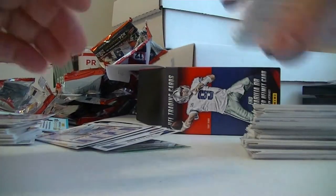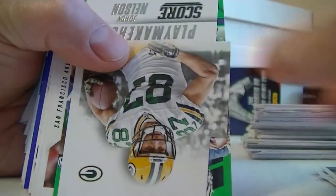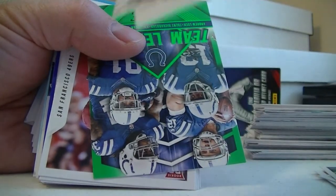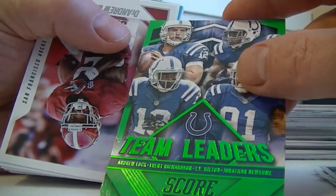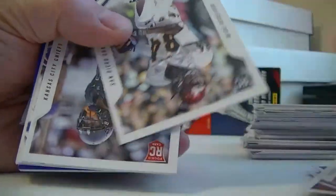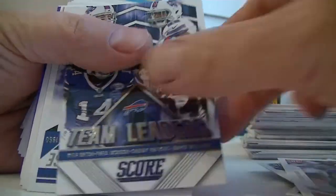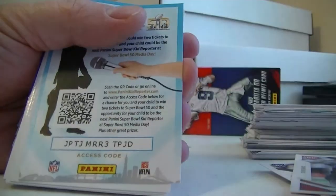All right, now let's go to the blaster packs - they're about half the size. There's a Playmakers die cut of Jordy Nelson - not numbered, but a nice looking insert. Another green, Colts this time - Andrew Luck. All right, there's the rookies: White, Davis, Peters. Team Leaders of the Bills. All-Time Franchise - Elway.